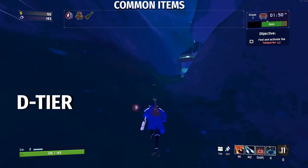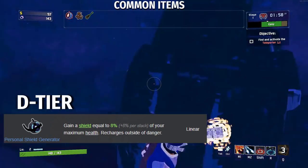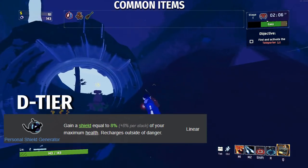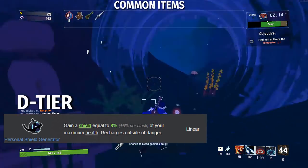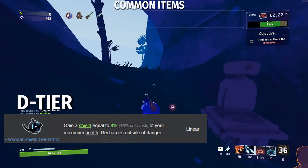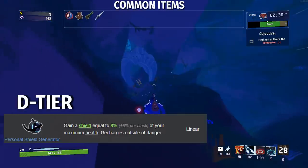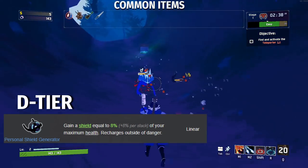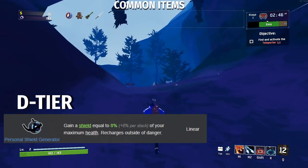Starting with D tier in the common items. First, we have the Personal Shield Generator, or PSG: gain a shield equal to 8% plus 8% per stack of your maximum health, recharges outside of danger. The reason PSG is D tier is because it affects your one-shot protection. One-shot protection prevents you from being 100% killed in one shot — if you're at 90% health or above, you cannot be killed in one frame. Because the PSG adds to your health and affects one-shot protection, and because shield has to be regenerated over time unlike health, it makes PSG kind of a debuff. I'd avoid this item if you're not going a shield build.